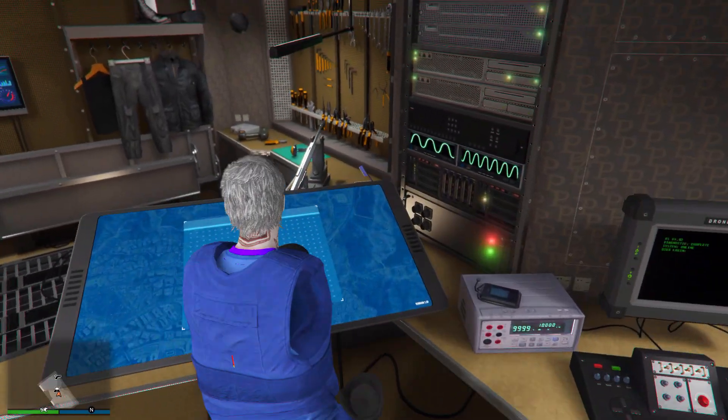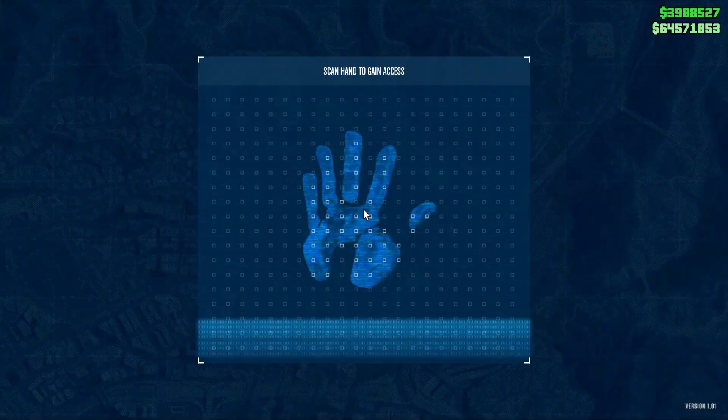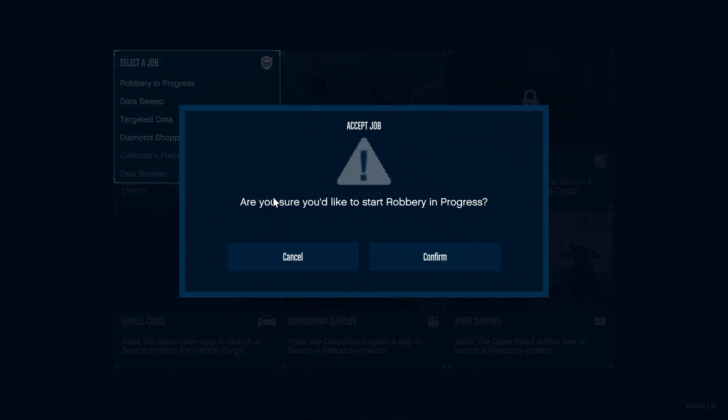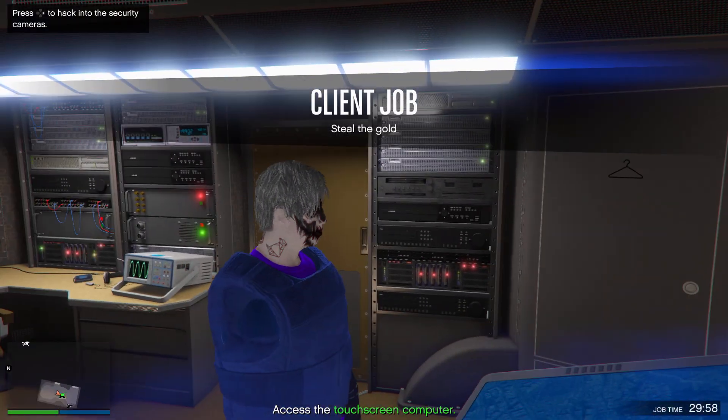Once inside of the Terrorbyte, walk up to the computer screen right here, then press right on the d-pad. Then you need to go to Client Jobs and then find the job called Robbery in Progress, and then go ahead and start it up.